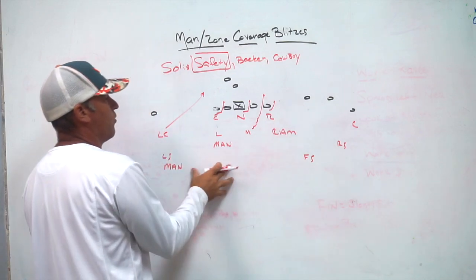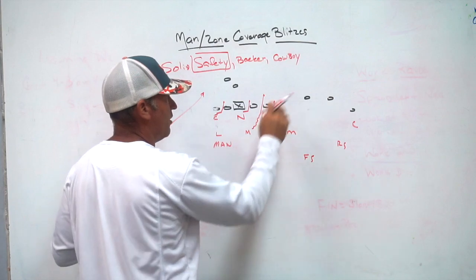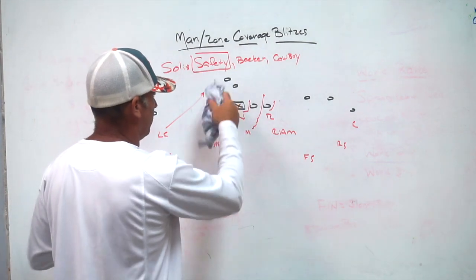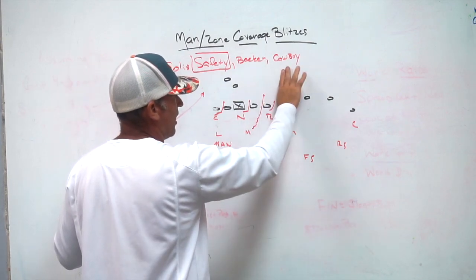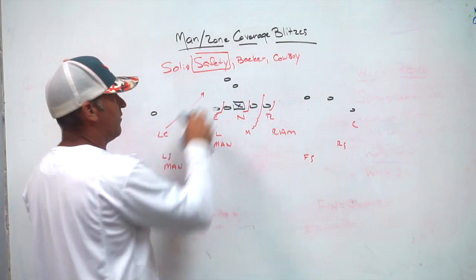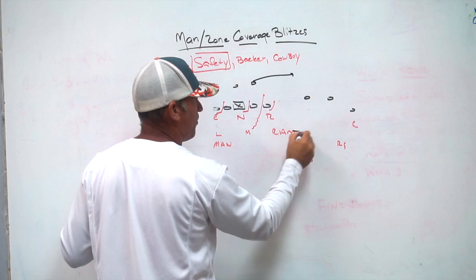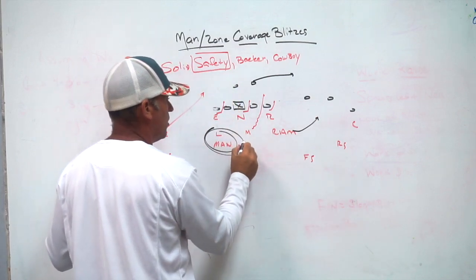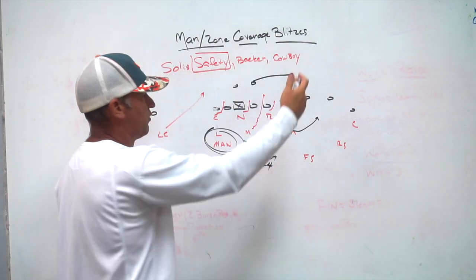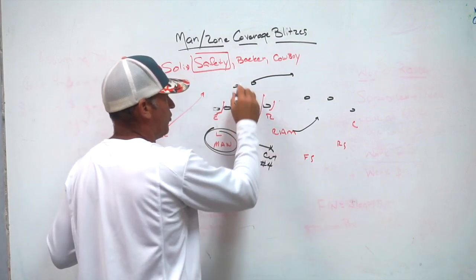This past week we went solid safety, away from three-by-one, and played our mixed principles to the front side. The key instruction to the players on the zone side is that nothing from the zone side can get across to the man side. Where it gets involved is based on where the back is set. When the back is set weak, the Ram linebacker is not going to get out-leveraged, so he can sit inside and cut the new number three to make sure that guy does not cross the formation.